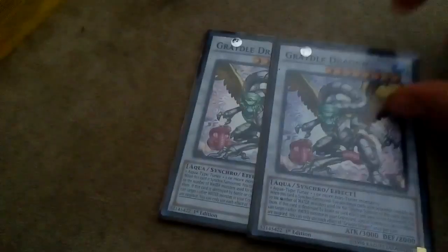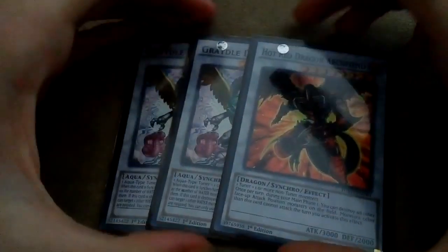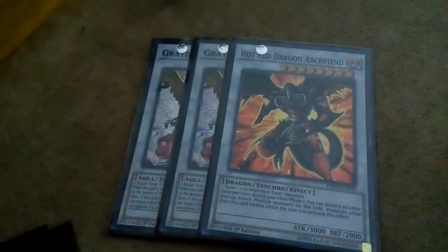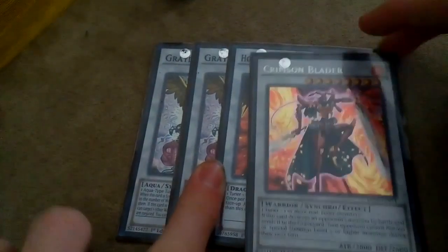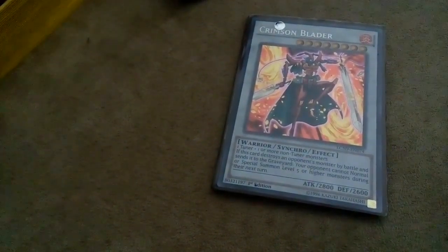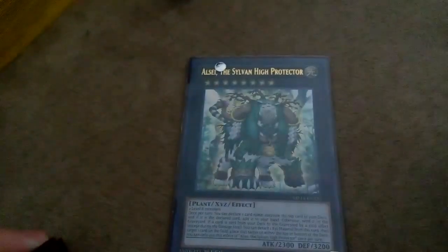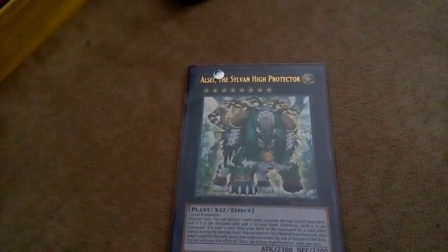Now the extra deck - it's kind of standard. Double Dragon because Dragon is freaking awesome. I play one Hot Red Dragon Archfiend - I'd like to replace this for a Scarlight but I had one and I think someone stole it. One Crimson Blader because Crimson Blader is kind of mean: you just say 'okay sweet, Crimson Blader, give me your stuff' and they can't do any of their plays because they can't summon level 5 or higher next turn. One Stardust Spark Dragon because it's always nice.